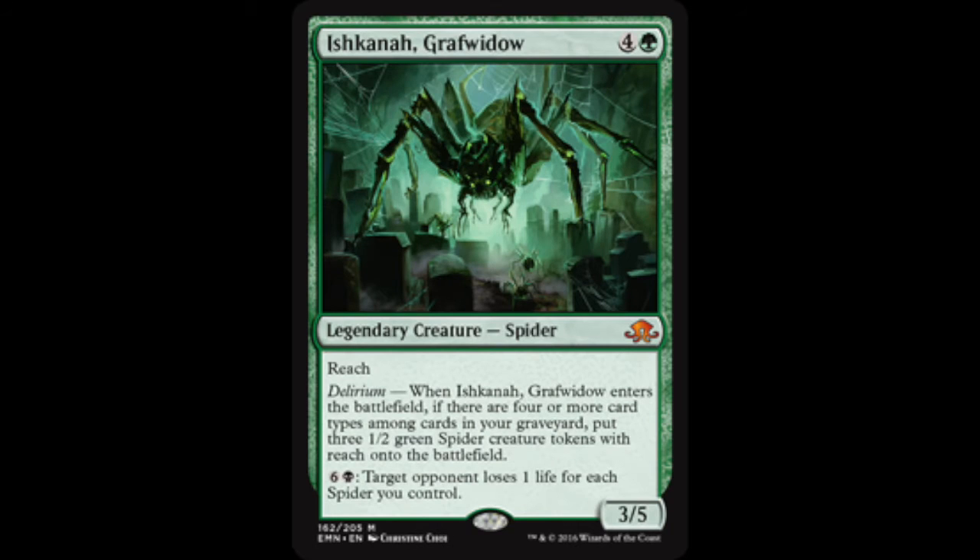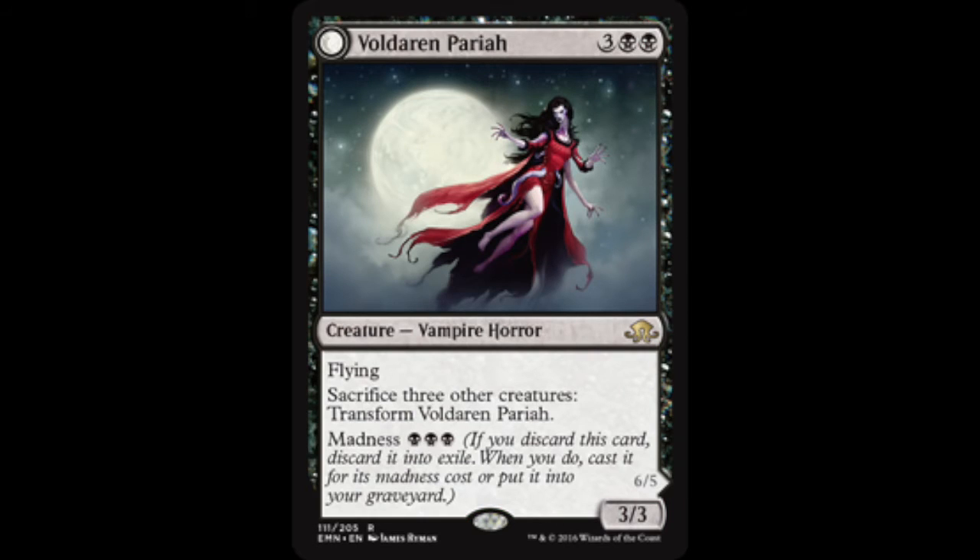Then we've got a one-of Ishkanah, Grafwidow — brilliant card. If you've got delirium, which you've got a good chance of achieving with instants, enchantments, sorceries, and creatures, you get the little one-two green spider tokens. You can also pay six to drain the opponent one life for each spider you control. He also runs a two-of Voldaren Pariah — a three-three for five. You can sacrifice three other creatures to flip it, or cast it for its madness cost if discarded. You sacrifice three creatures and it flips into a big six-five, forcing target opponents to sacrifice three creatures.